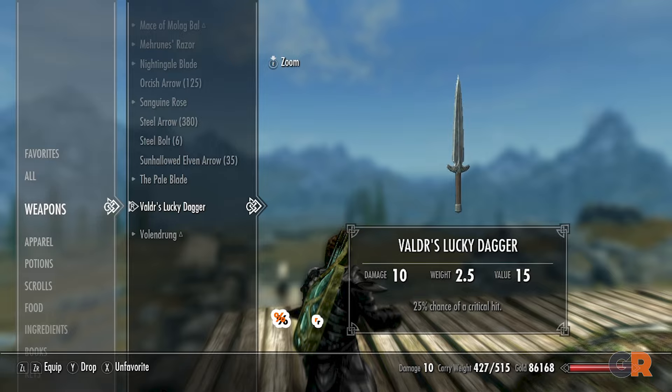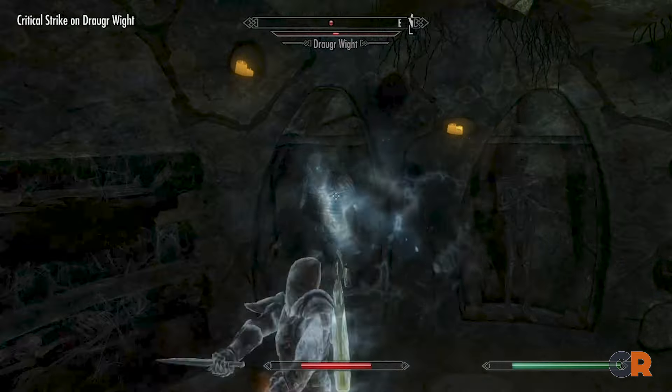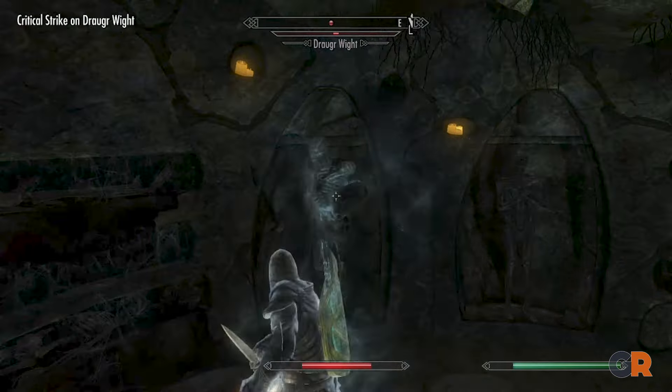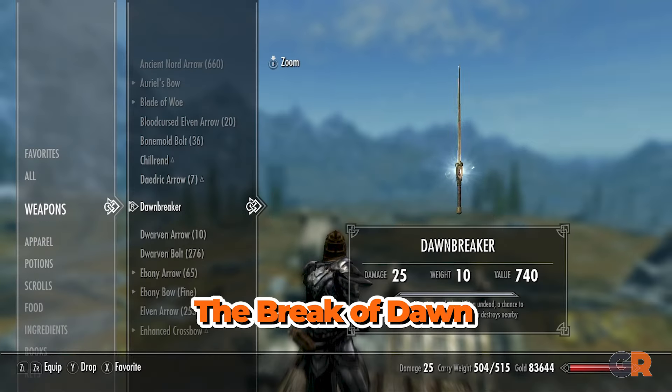Next, it's Valder's Lucky Dagger. This is another weapon where looks can be deceiving. Though it has a bit of a low base attack rate, this dagger has a 25% chance of scoring a critical hit, making it very useful for certain situations. To find this blade, head to Mossmother Cavern and talk to Valder.